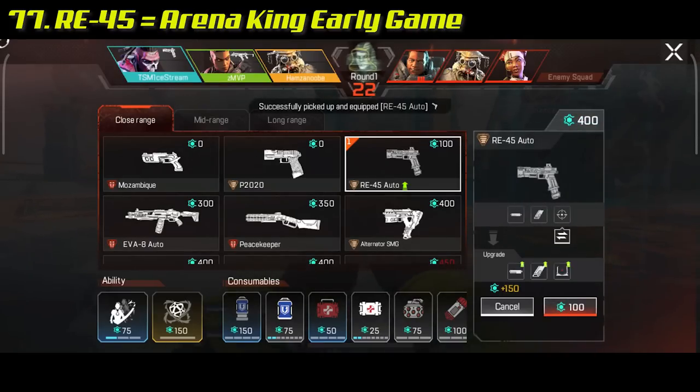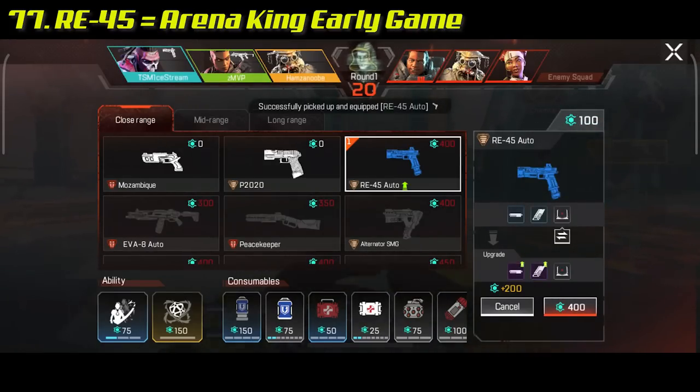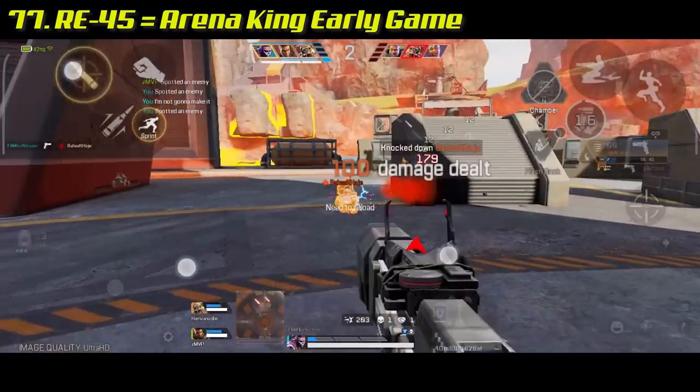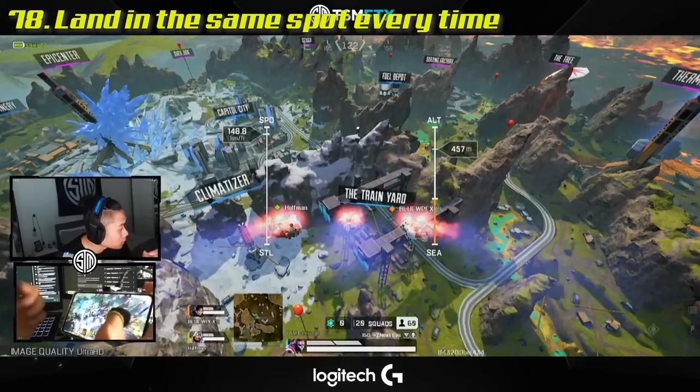If you like playing arenas, the RE-45 is arguably the best gun to start with — it's cheap, it hits hard, it shoots fast, and it's super easy to control.